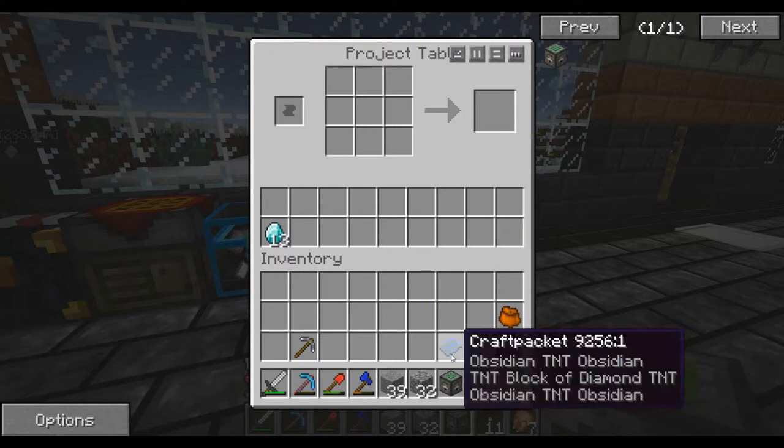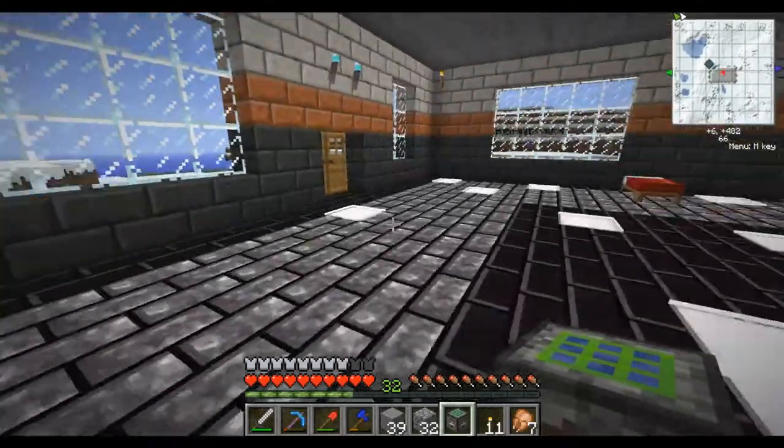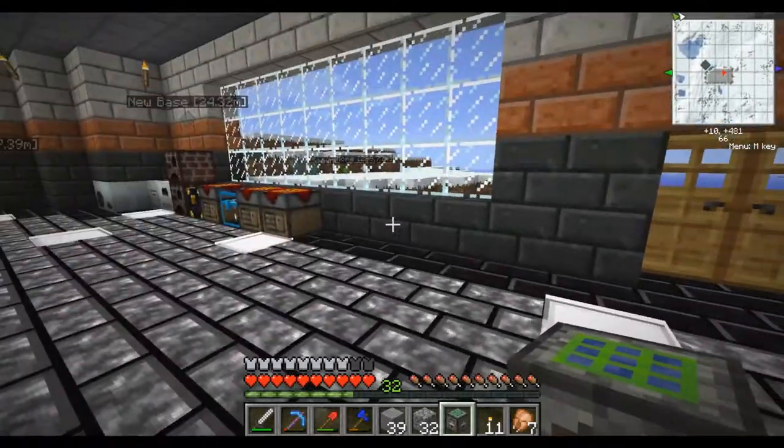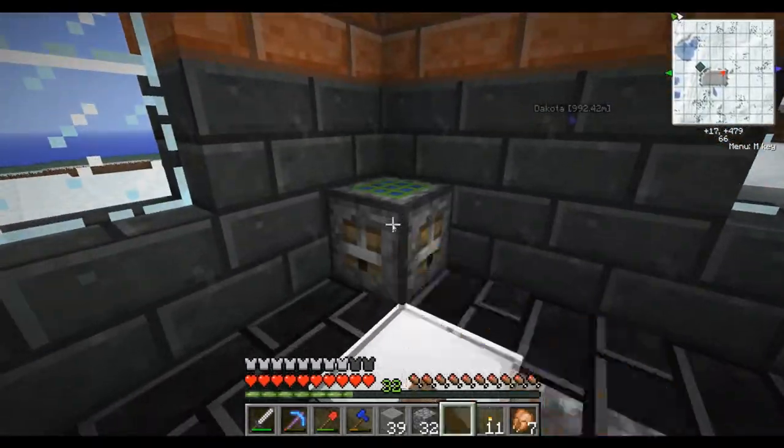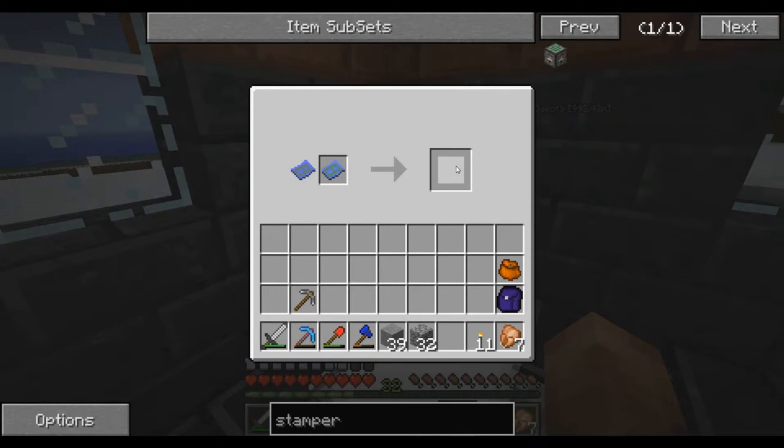I don't think this machine needs power either. Fairly certain I can just grab this and place it somewhere. I'm not going to be using this very much so I'll throw it in this corner. And we throw this in here — and there you go. Diamond shards — that's what we needed.